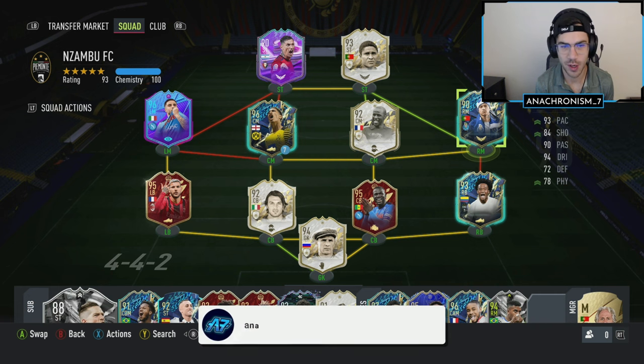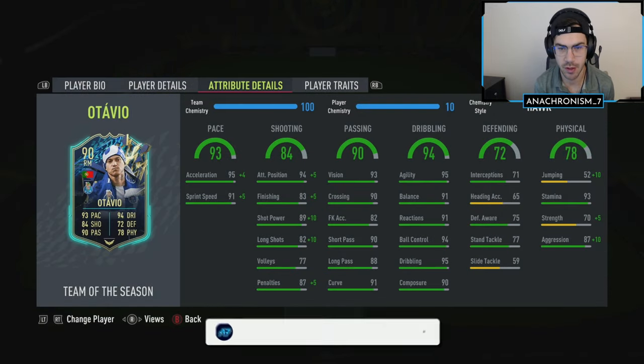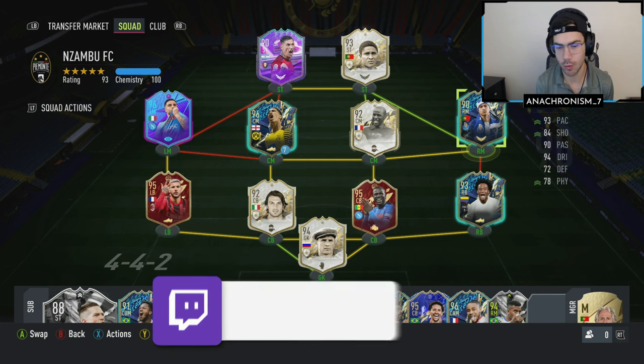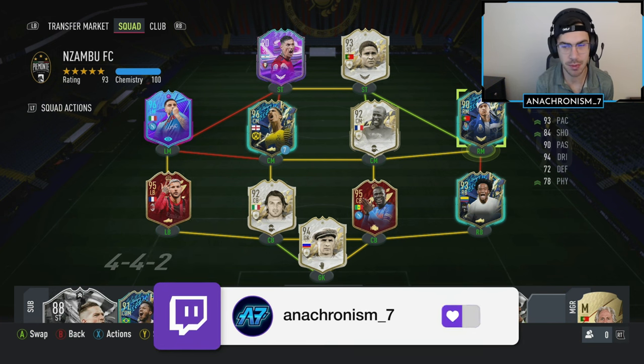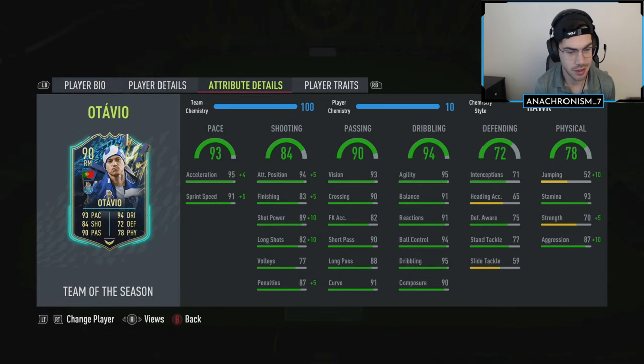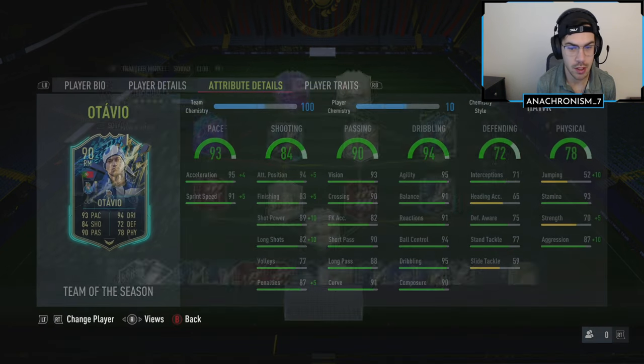Hey guys, today we're here with another player review and we're going to be taking a look at Team of the Season Ottavio. This is a player that was supposed to be released a while back but for whatever reason EA had some kind of glitch and he wasn't really available. He's just now on the market and some people are saying they're seeing him appear randomly in their club, so maybe just check your club and see if you've got this guy untradeable.